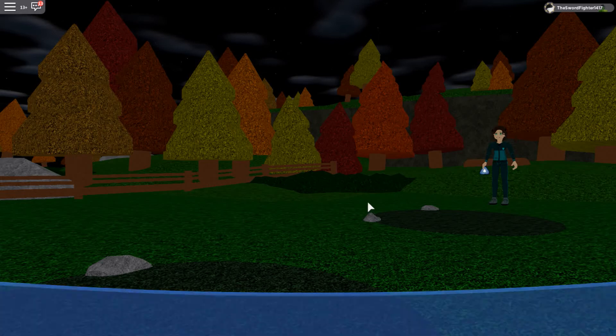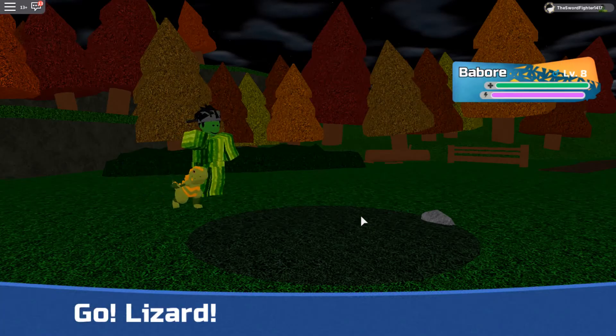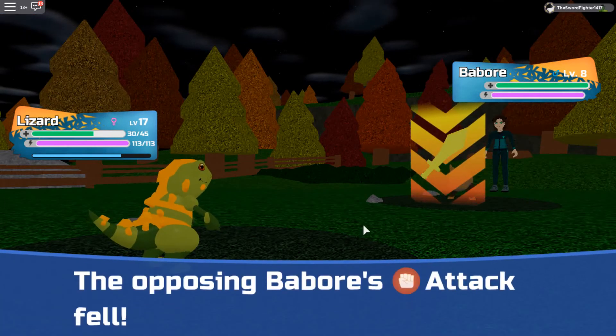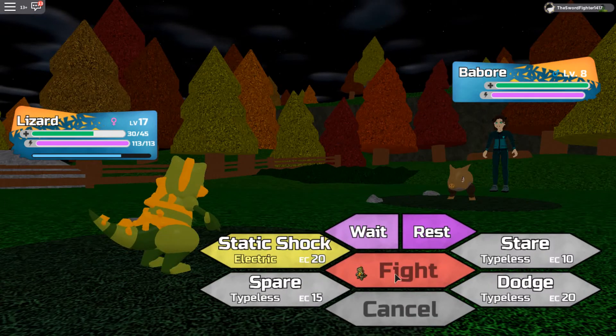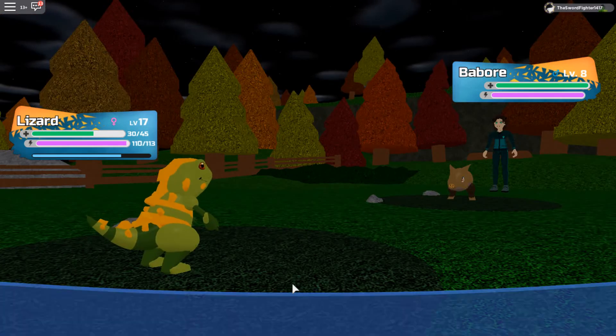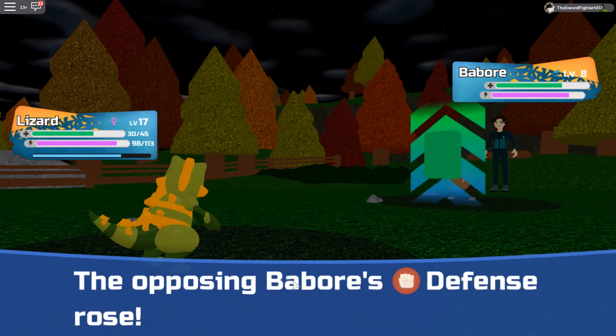I want to see her Babore again. Elizabeth would like to battle — alright then. She sends out Babore. My thing can't actually kill the Babore, so what I'm gonna do is press Fight. You're just gonna attack and kill the opposing team. Let me do that real quick — I'll be right back.